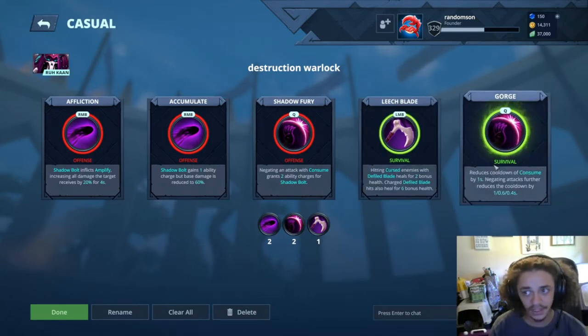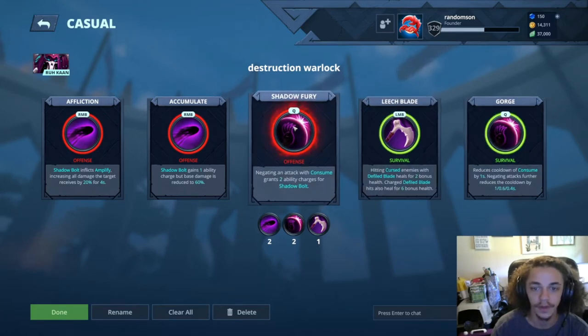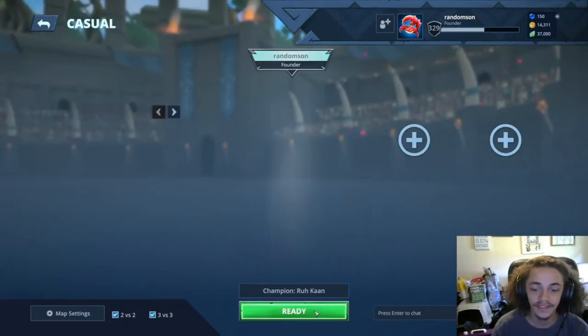This is also a good thing right here. It reduces your Q, and negating attack will further reduce it. So it's really nice to pair up with Shadow Fury. Goig and Shadow Fury is really nice. So let's get into it.